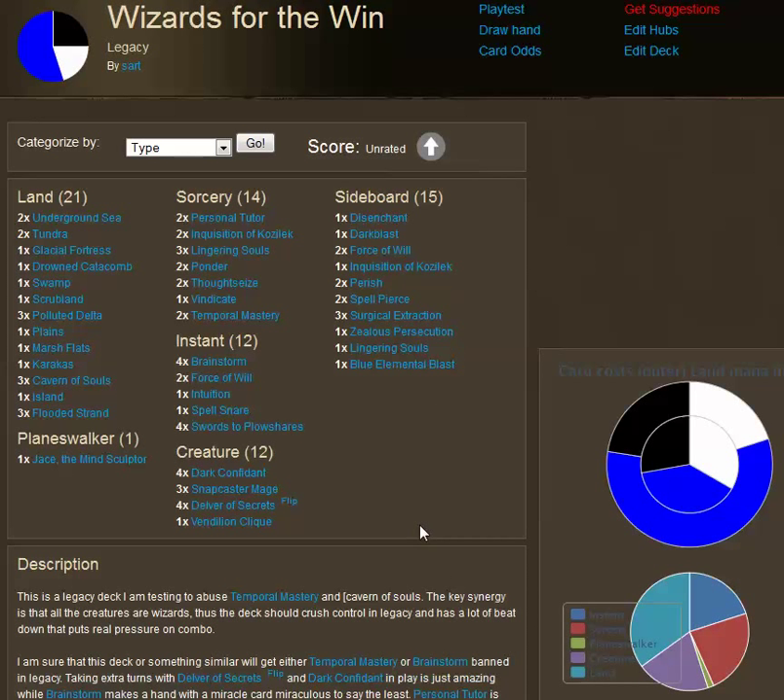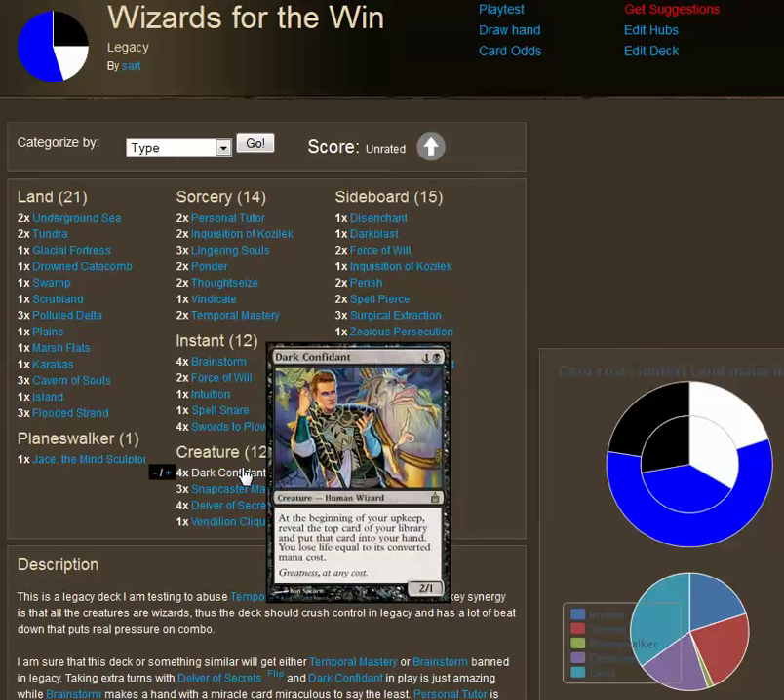I want to point out one interaction I'm a little unhappy about in playtesting: Dark Confidant, Temporal Mastery, and Force of Will all in the same deck. If you reveal Temporal Mastery or Force of Will off of Dark Confidant, you're losing between a third and a fourth of your life in a single shot. You have to be very careful about when to play Dark Confidant, because against an aggressive deck like Affinity or Burn, that five to seven damage will end the game for you.